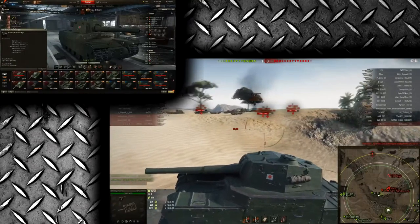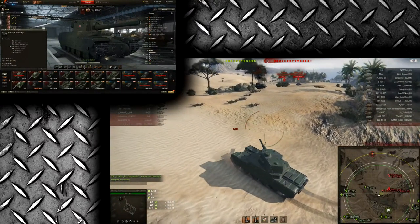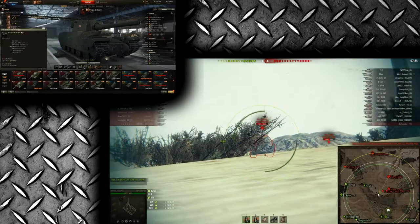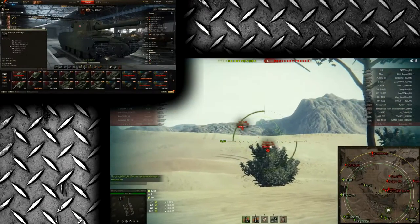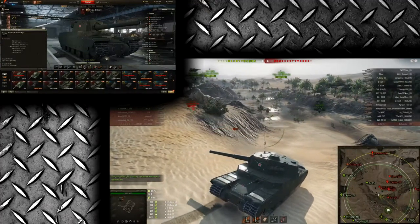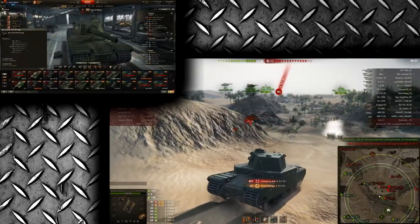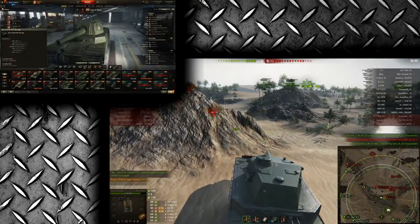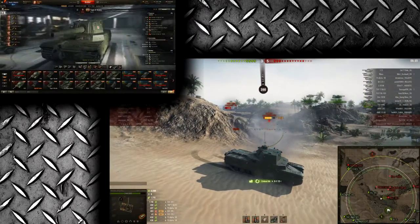The rate of fire is still terrible — even with equipment this thing reloads in over 20 seconds, which is diabolically bad. But at least you'll do damage with every shot. One thing I feel needs to change is the penetration of the premium HE rounds. Right now the premium variant has the same 75mm penetration as the standard round but 300 extra alpha damage. People with a lot of credits will just buy all these premium rounds and get extra alpha damage. I would like to see the premium round's penetration nerfed to around 50mm, which would prevent this from becoming a pay-to-win tank. On the test server everyone is just spamming premium HE, but on the live server that will only be possible for players with a lot of credits.